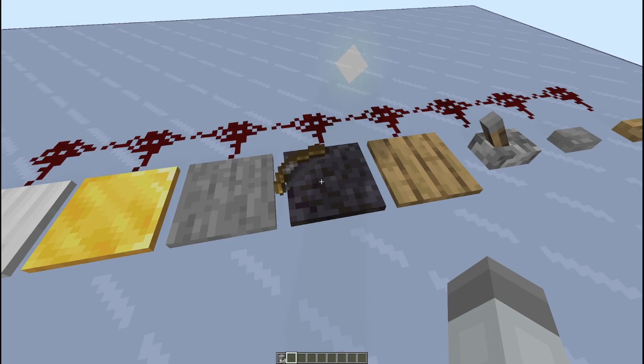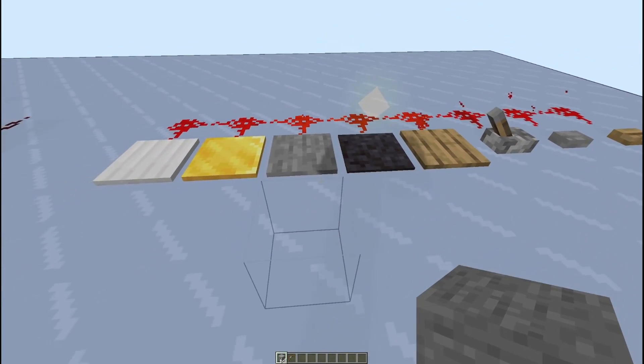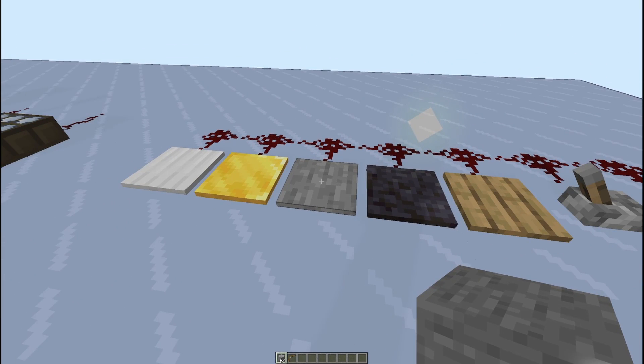Now with the stone ones, items don't do anything. It has to be either a player or a mob that steps on either the blackstone or the regular stone pressure plates.